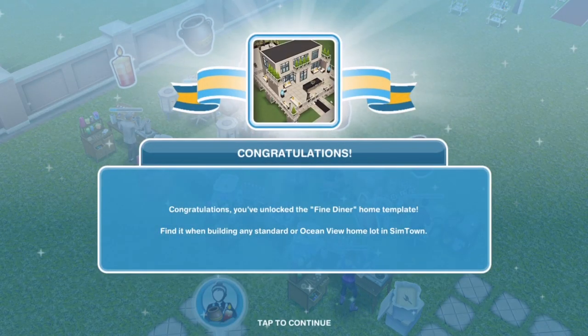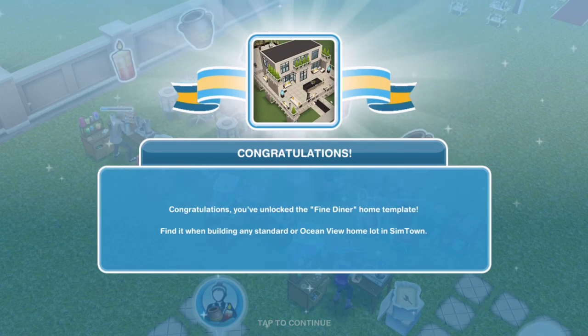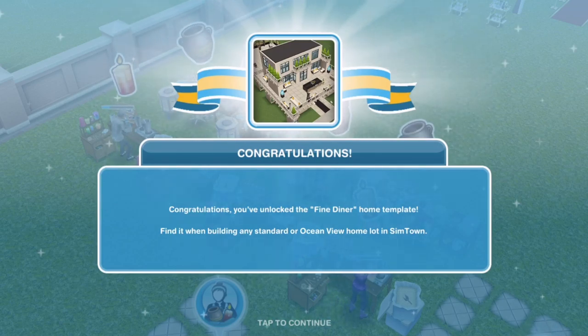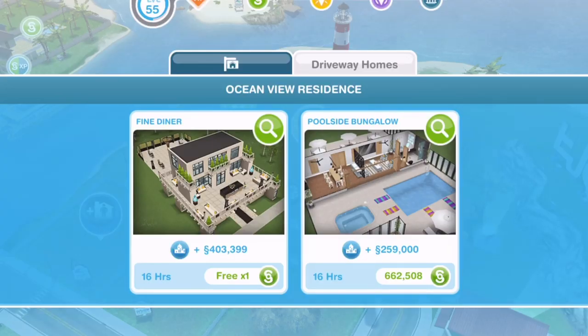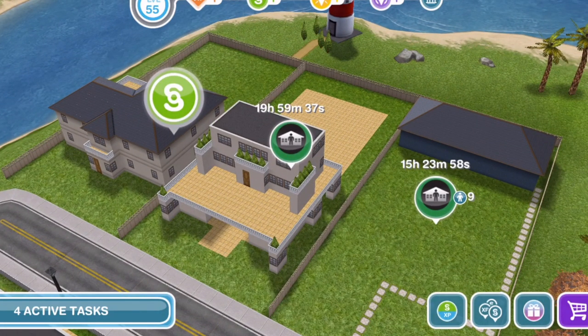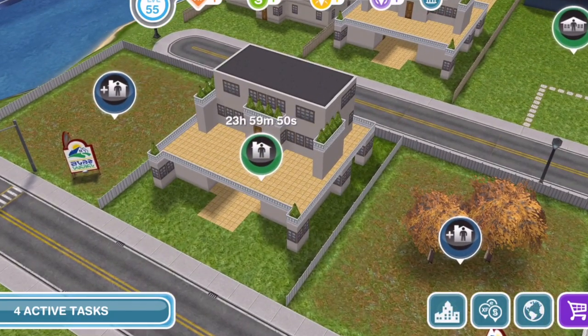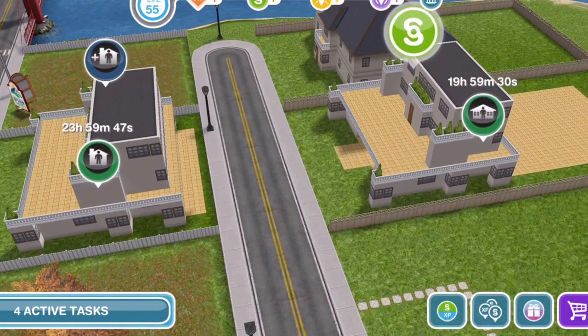Congratulations, you've unlocked the Fine Diner home template. Find it when building any standard or ocean view home in Simtown. So it can be standard and ocean view — we will take a look at both to see what the differences are. You can see it is in the driveway homes section. The first one is free as with all new homes. For the main tour, we're going to go ahead and take a look at the ocean view, the larger version, and then check out the smaller version. We can already tell from the map view that the big patio area out the back is not available on the smaller version.